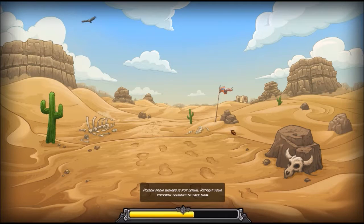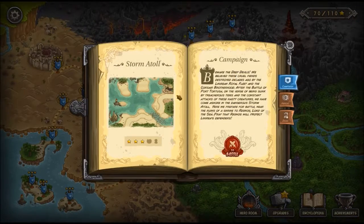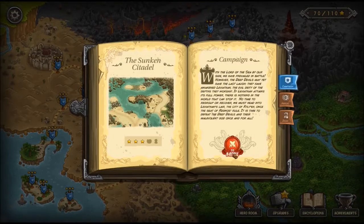Welcome back everybody, this is Brother Mutant here. Today we're going to continue our journey to play Kingdom Rush Frontiers. From our last video we've beaten Storm Atal and got our three stars back. We have three more stars to earn here on the Sunken Citadel, which is where we're going.